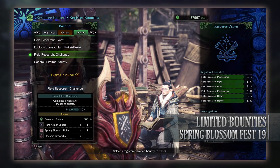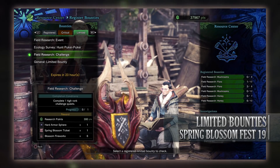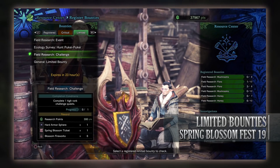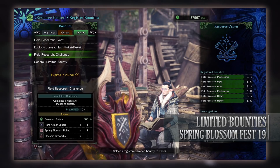Next is a Field Research Challenge event quest to complete 1 high-ranking challenge quest. Challenge quests are found up in the Gathering Hub by talking to the Arena lass. For taking one on you'll get Research Points, a Hard Armisphere, a Spring Blossom ticket, and Blossom fireworks.